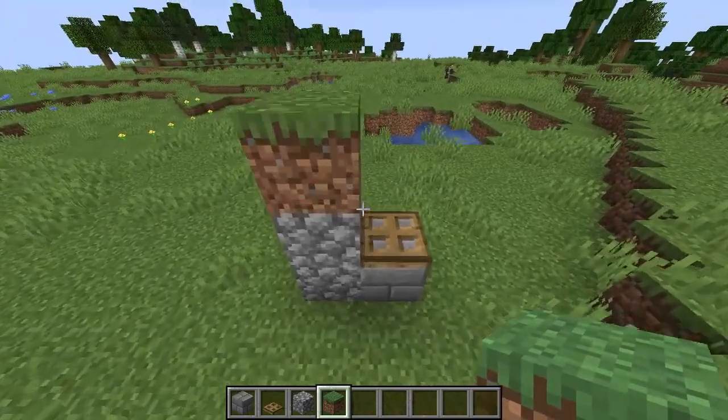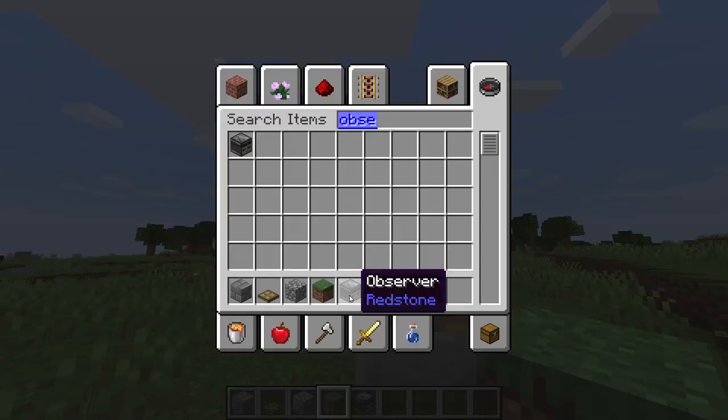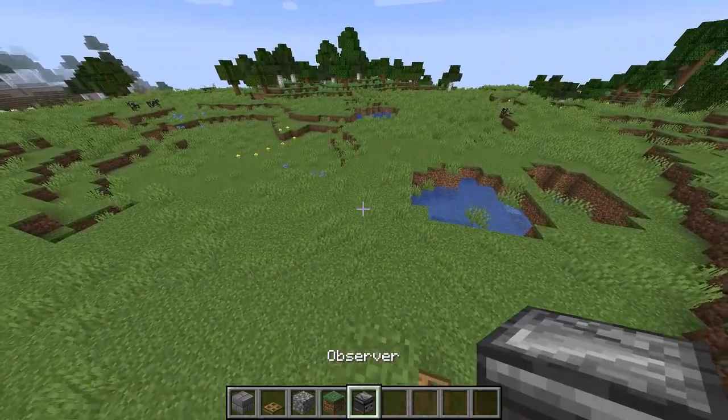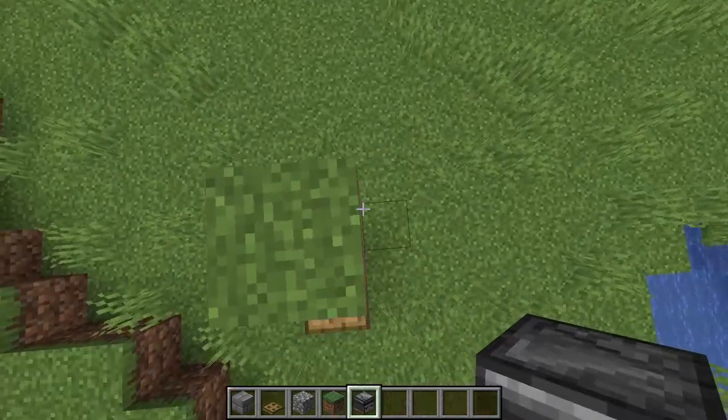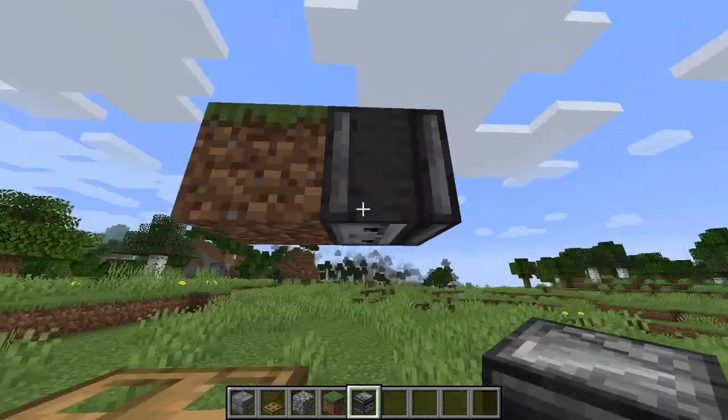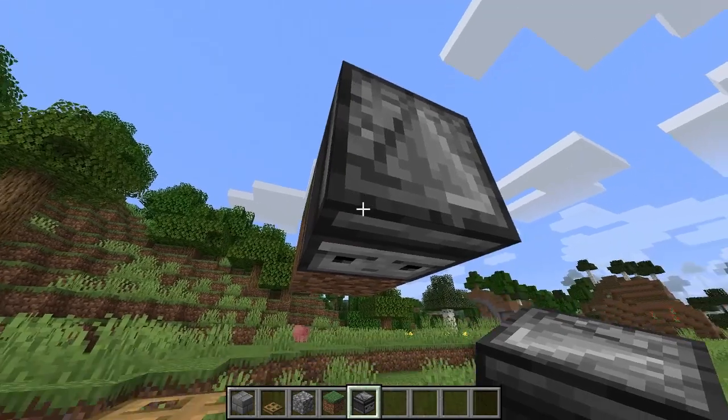Grab a dirt block and place that on top of the cobblestone. You can now get rid of this. Now grab an observer and place it right here so the red thing has to be facing up towards us like this.